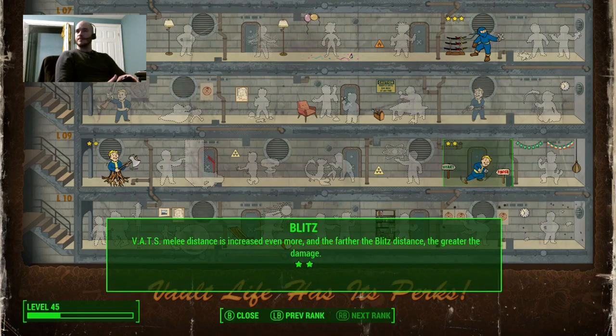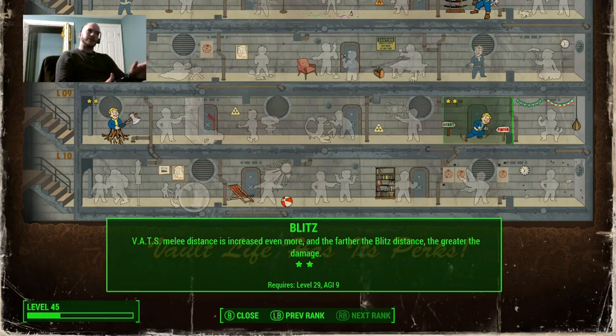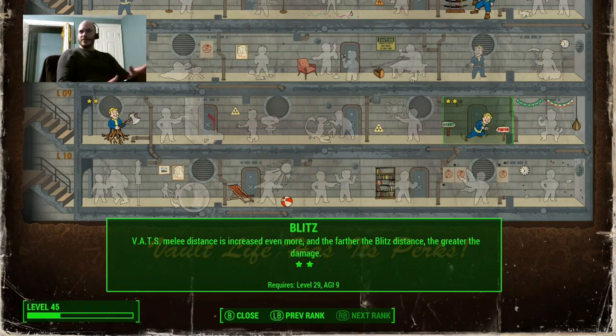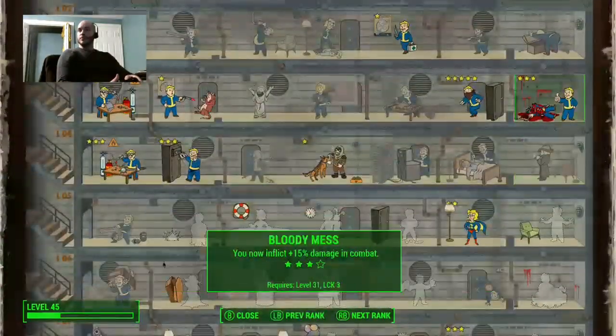And Blitz. Blitz is also very important because at the second level it lets you dash pretty far — about the length of an average-sized room. What that means is you can walk into a room and kind of omni-slash your way around and kill everything. As long as you make sure you're doing it in the right order, you'll stealth attack everything, and everything is dead. Then you go on about your day.